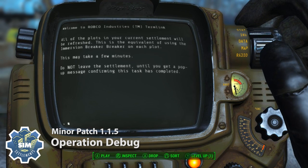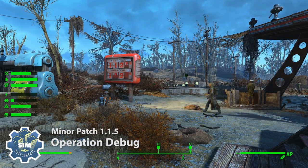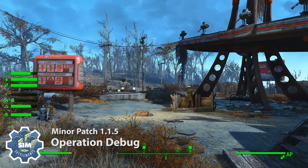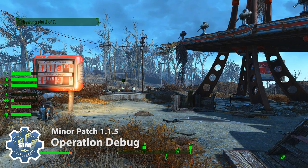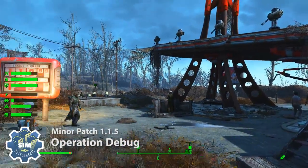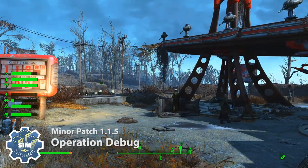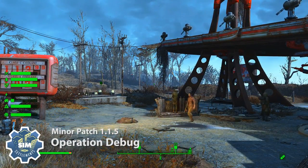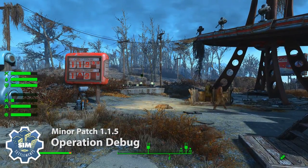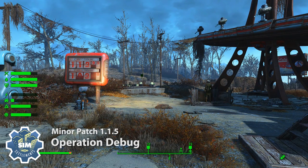You're going to get a message saying it might take a few minutes. When you exit your Pip-Boy, you'll start getting messages in the corner saying 'Refreshing plot, one of seven,' for example. It'll count up and slowly go through and refresh all of your plots so they have the latest data. The difference between this and other times with these pop-ups is you can still do stuff — you don't have to sit here doing nothing. You can keep building more plots, destroy things, add more stuff, do whatever you want in your settlement. Just make sure you don't leave the settlement, and I also wouldn't completely demolish any plots that are being refreshed.